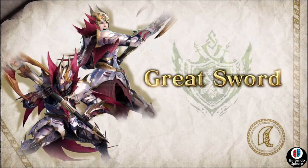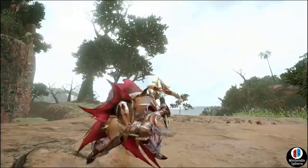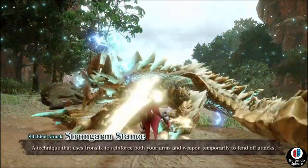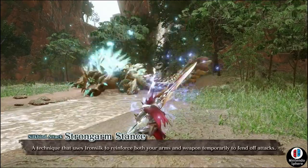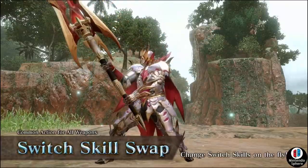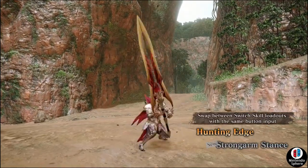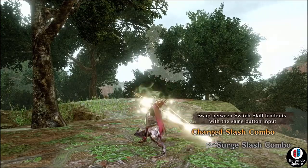We then transition to the great sword, where the hunter is wearing the brand new Malzeno master rank armor fighting against a Zinogre. The Malzeno armor we had seen before, but now we get to see it in full motion. The first silk bind attack is called Strong Garm Stands — a technique that uses iron silk to reinforce both your arms and weapon temporarily to fend off attacks.